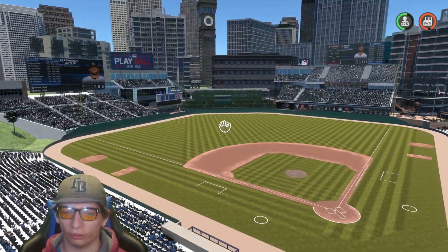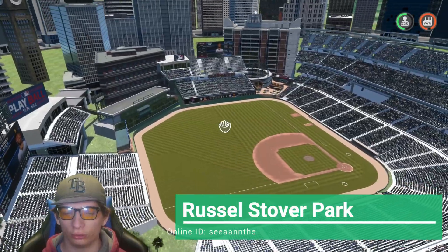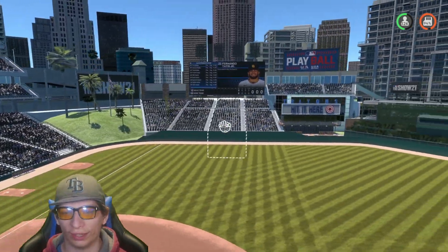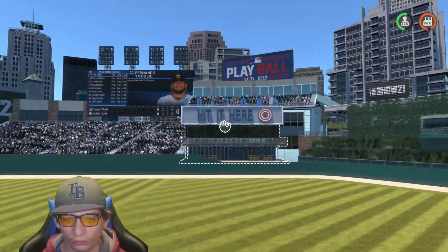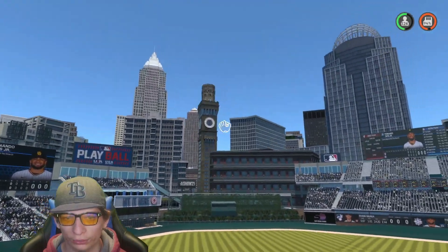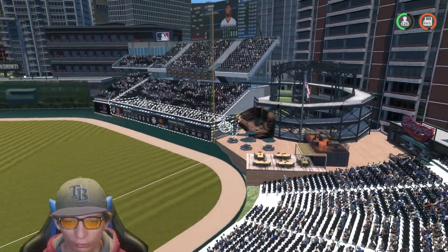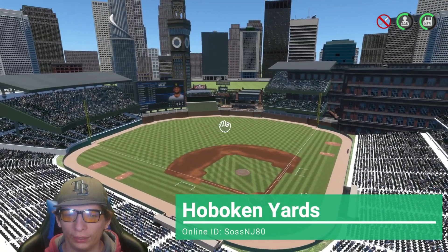Welcome back to some more stadium creators. Starting things off with this awesome looking stadium — in left field we got a nice little grassy area with a bunch of palm trees. I really like that left field. There's a nice little sun, a little restaurant right there as well. Center field looks really nice, city in the background. Right field looks great as well — I like this little spot with some nice little glove. Awesome job on the stadium.